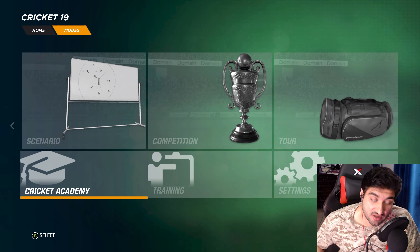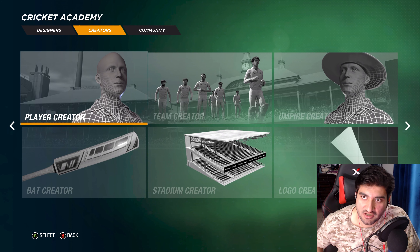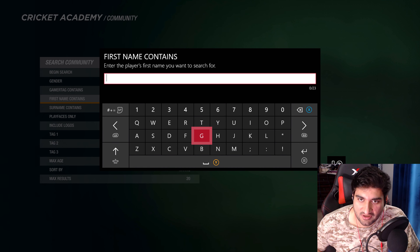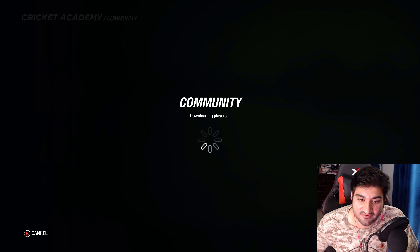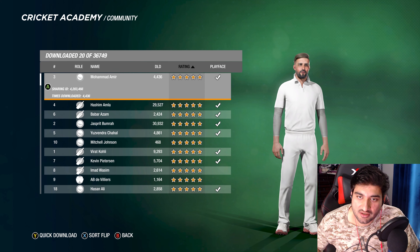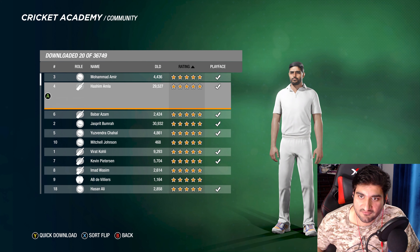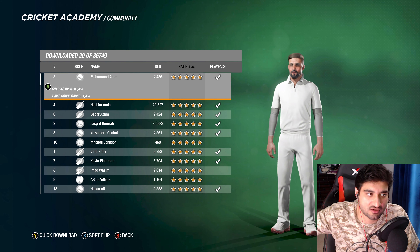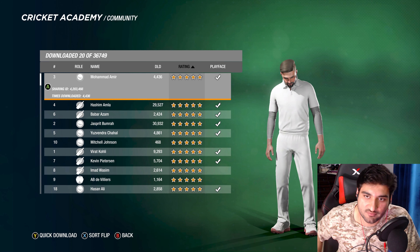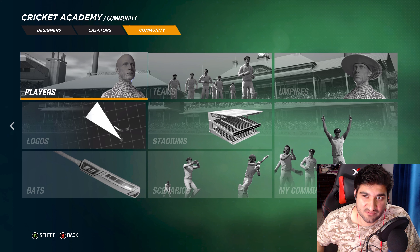In case I missed some players, or in the future more players are added, here's how to handle that. Go to Community, then Player, put in the player's name and search — a whole list will come up. Pick your favorite version, check their stats and skills, and if you like them, press the Y button (Triangle on PlayStation) to download them.